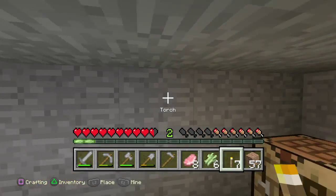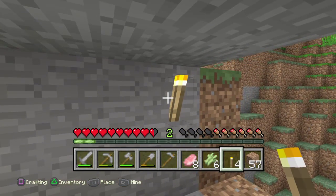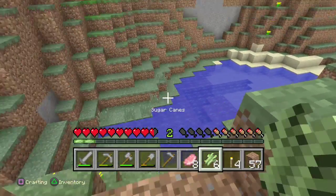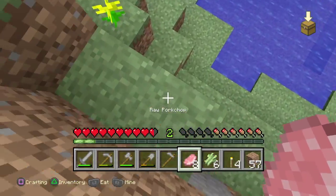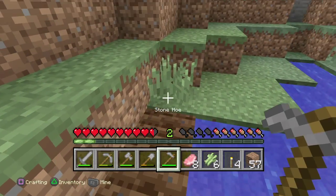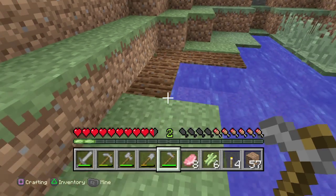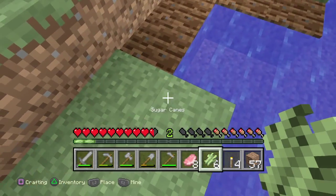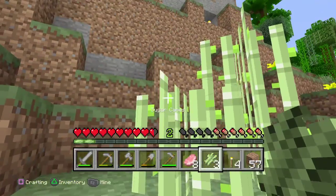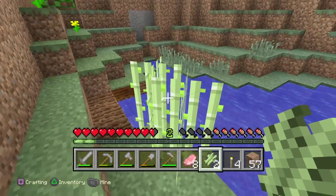So this is what you need to do if you want to make your first house. As you can see, you can dig into a cave. But you really want to make a farm, so outside you need to get near some water like this, and then you can plant some things. There's a block of wheat but I don't have it right now.